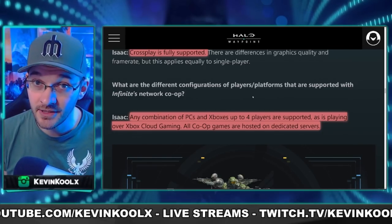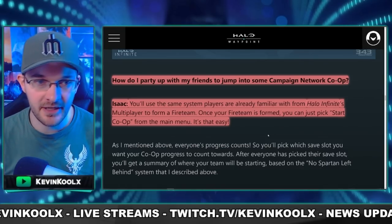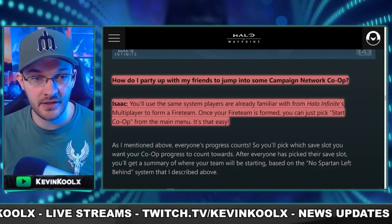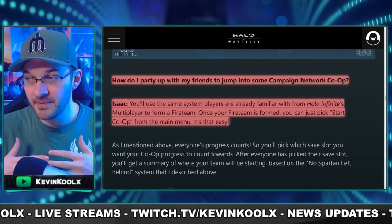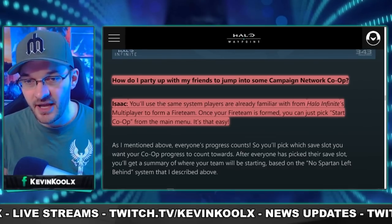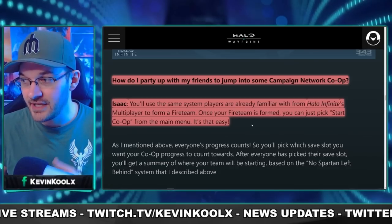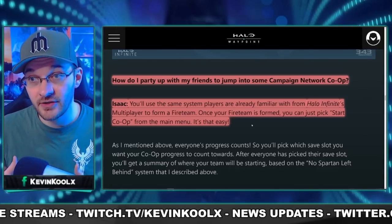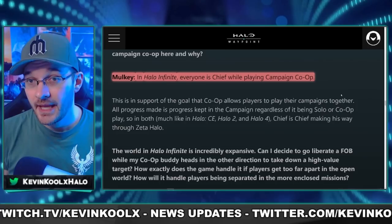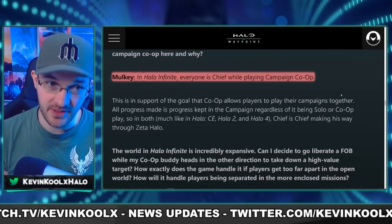343 states the joining process will work similarly to multiplayer — you team up together and start a game. It doesn't sound like there will be any campaign co-op matchmaking. It's going to be strictly like your standard invite-your-friend setup: choose your save slot and progress forward.